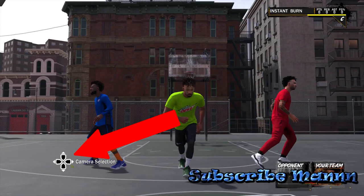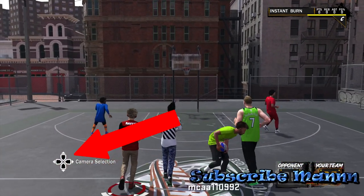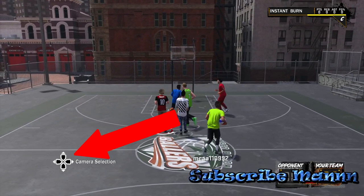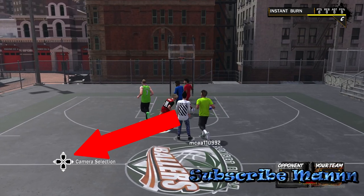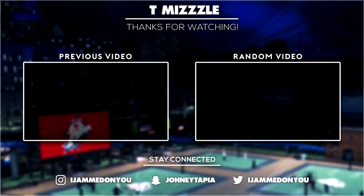Once you guys are done in mycareer, it's pretty simple this year. All you really have to do is go back into a mypark game and just flick on the D-pad — left, right, whatever — and it will automatically save your custom camera angle. Very, very easy this year compared to 2K17. But that's it for today, guys. Don't forget to smash that like, don't forget to hit that subscribe button. And if you're already subscribed, don't forget to be a part of the Noti Gang so you never miss out on more great content. In the comments, let me know what kind of camera angle you're currently using. Y'all already know who this is. Bye-bye.